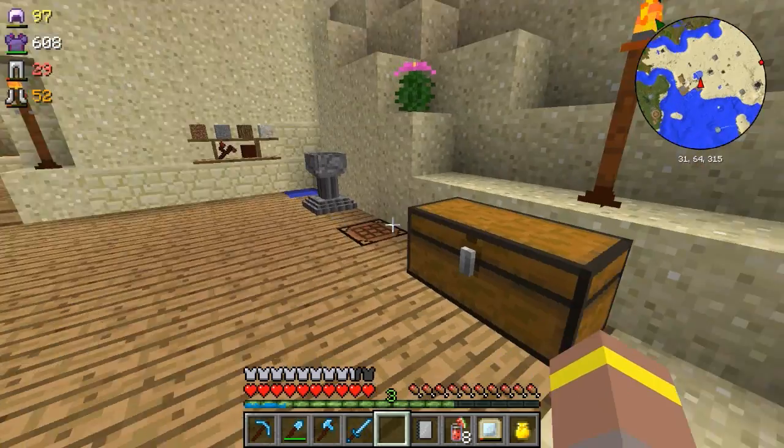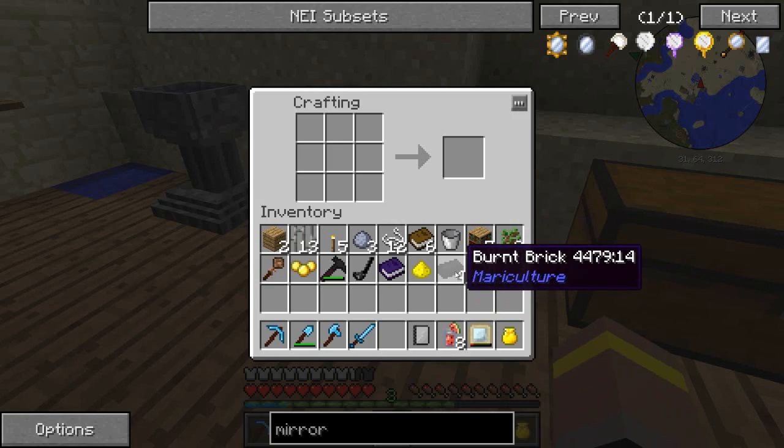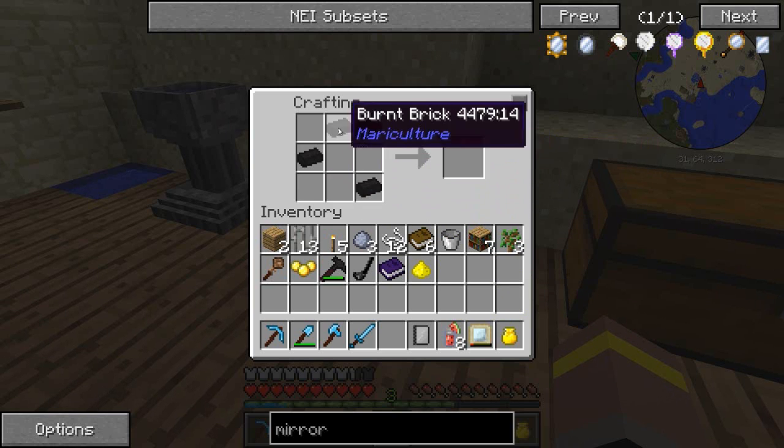There's a mod getting added in the next update which is really going to put a spanner in the works for all of the toast eaters out there like me - it's called the Spice of Life. What it does is it makes you have to eat different stuff - if you keep eating the same thing you start losing the amount of saturation and food that it gives you. That could be kind of interesting. Oh, what is that? That's a nugget caster - I don't want a nugget caster, I want the ingot caster.